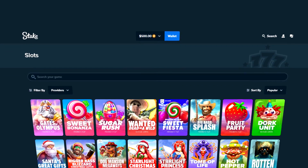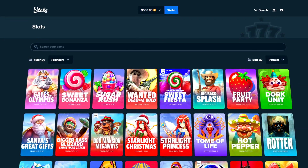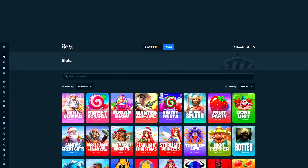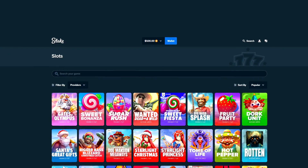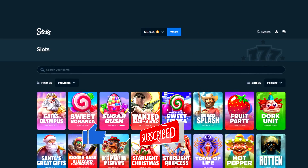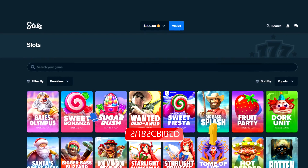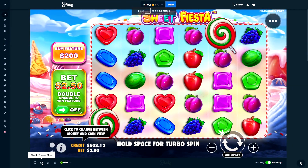What's going on everyone, we're back on Stake with $500 in the balance as usual. This time we're going to be trying the new Sweet Bonanza Sweet Fiesta — it's basically just a reskin of Sweet Bonanza but supposedly has better RTP. If you enjoy videos like this make sure you leave a like, subscribe to the channel, and leave a comment because that really helps with the algorithm.